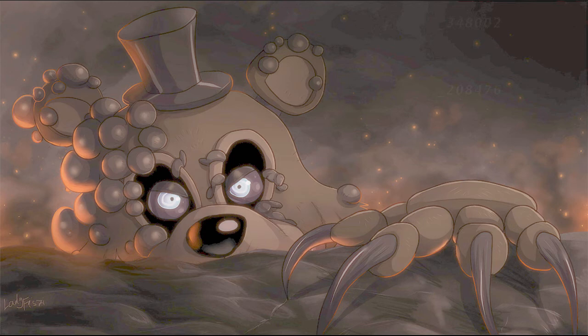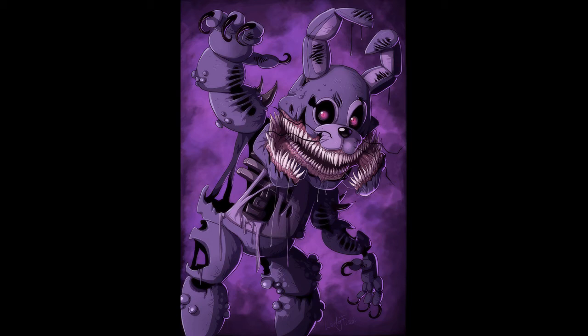If you go to scottgames.com/twisted_freddy.jpg you will find the image, but if you replace 'freddy' with one of those two number codes, you find two hidden images. Typing in '348002' gives you an image of Bonnie — and this looks quite messed up. His ears are all ripped up and melted looking, you can see his spine endoskeleton, the claws are all curly, there are two rows of teeth, everything looks fleshy, and there are spikes on his shoulders. It looks like melted plastic or flesh.